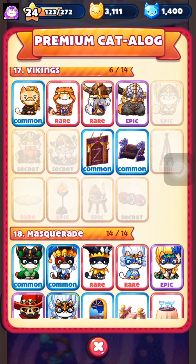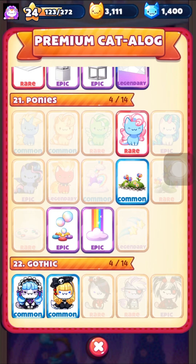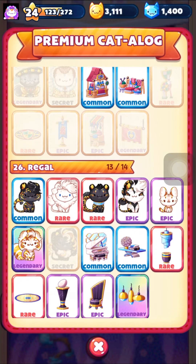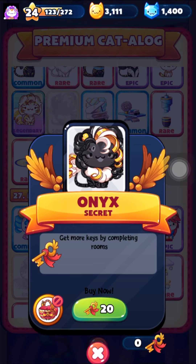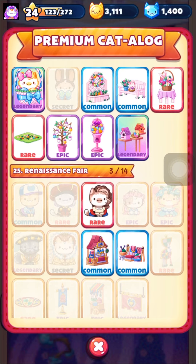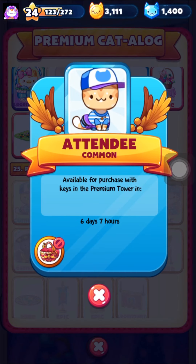I would spend your keys wisely — and I'm talking about your premium tower keys. Like this Onks kitty that was a secret basket kitty: you can only get her by spending $10 on her during the event, or spending 20 premium keys on her a month after the event.